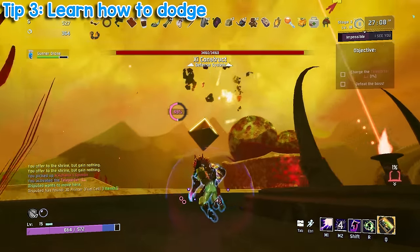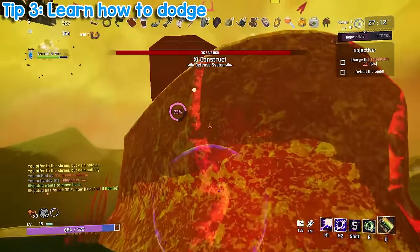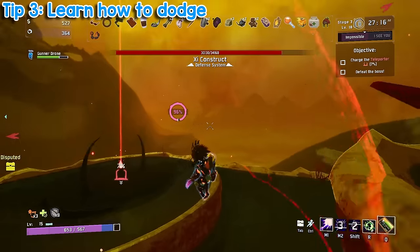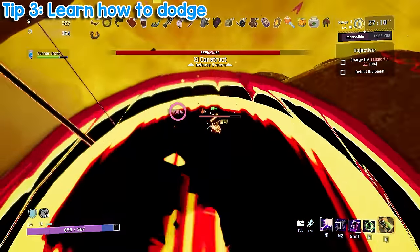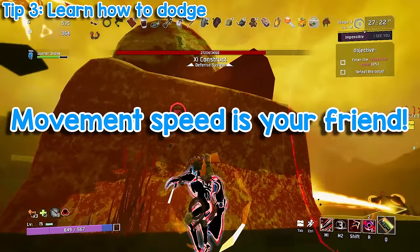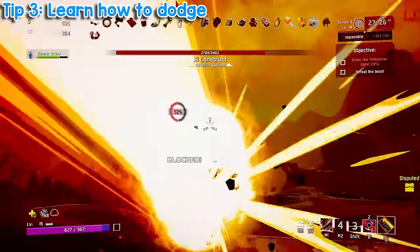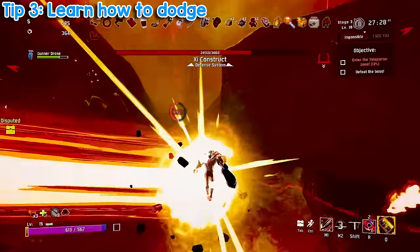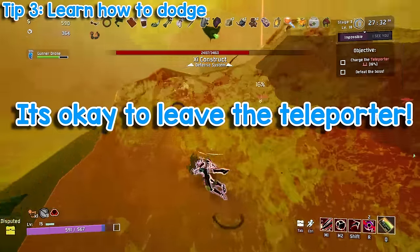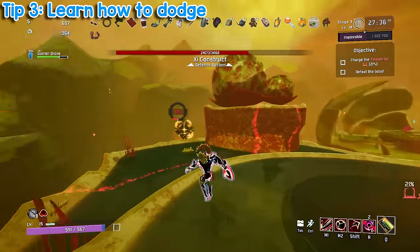However, this strategy doesn't teach you anything about the game and can hinder your skill. I'm not saying to create a Quizlet set to meticulously study every enemy's behaviors — that would be insane and really boring. Instead, try to rely less on healing and invest those items into movement speed and items that make you dodge easier. While I'm on the subject of adopting a more mobile playstyle, I would like to mention that when charging the teleporter, you don't need to stay in it the whole time. If you're getting overwhelmed, there's no need to repeatedly slam your head into enemies until one of you wins. You can leave it and come back.